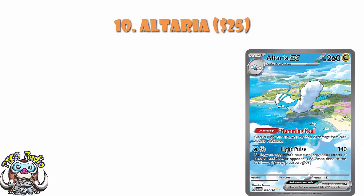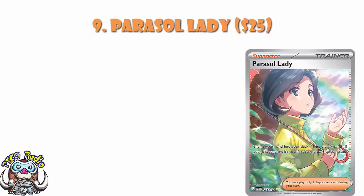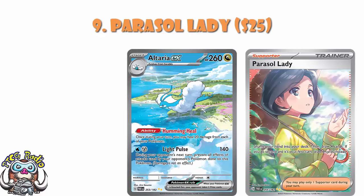Coming in at number 9, also at $25, we've got Parasol Lady. This is going to happen a couple of times where we have cards at the same price — the prices are a little bit all over the place right now. I'm giving you a rough price to the nearest $5, and some of them are going to end up being tied. I'm looking at TCG Player, eBay, and a few other places to make sure that even if I'm listing them with the same price, they're in the right order.